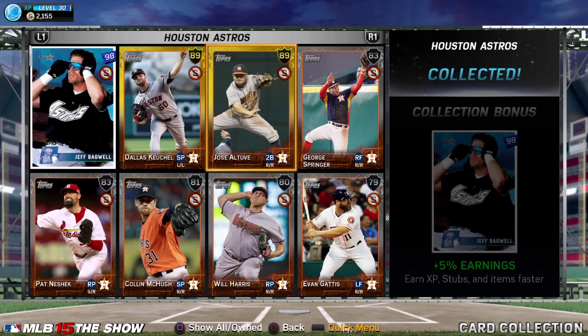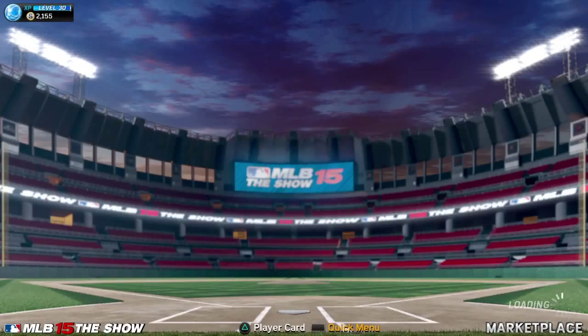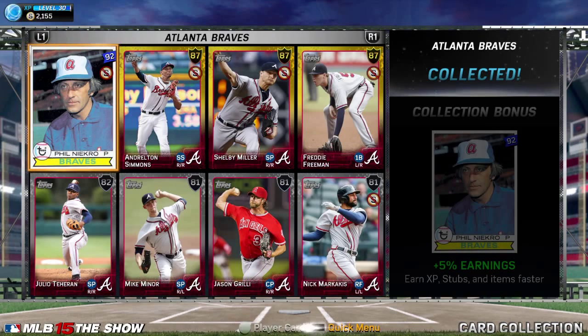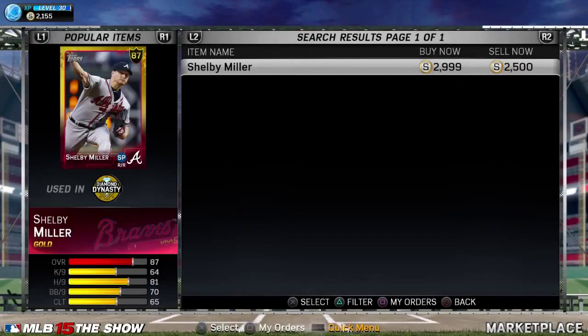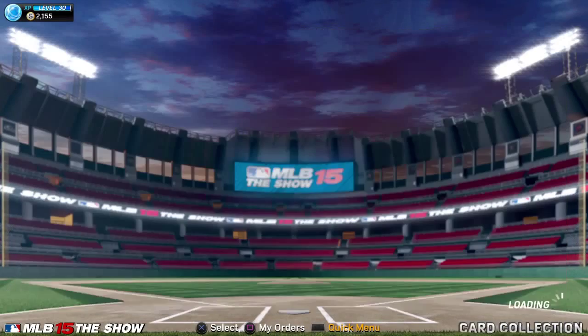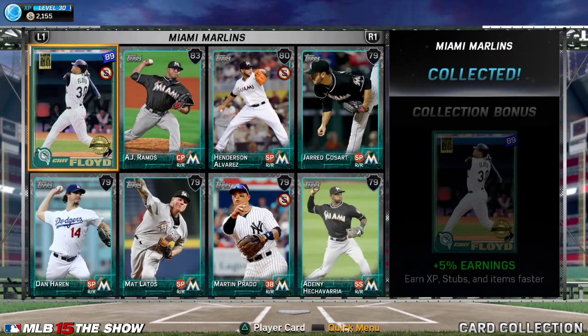Same with this one — don't bother doing it. This guy, I can't even pronounce his name, sells for $7,000. Altuve's selling for about $15,000 — not really worth it unless you have more than enough stubs. Phil Negro is a knuckleball thrower, so try and get him if you can. Freeman's $1,000, Miller's $2,500. Even then it's going to cost $10,000, so unless you get Simmons in a pack — which I did — just leave it for now.